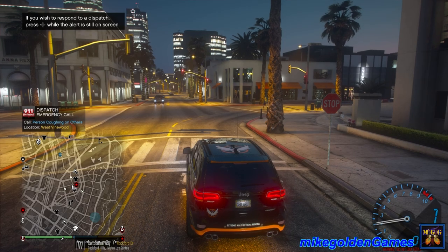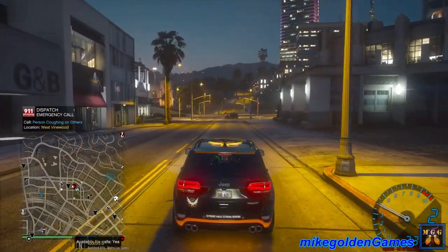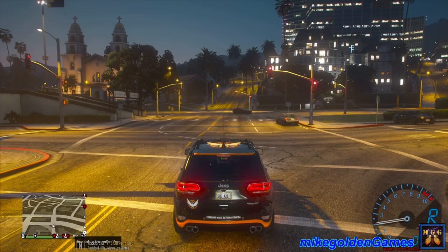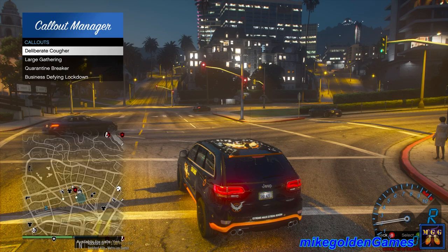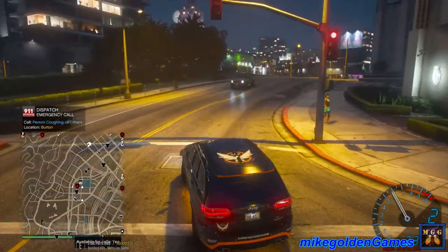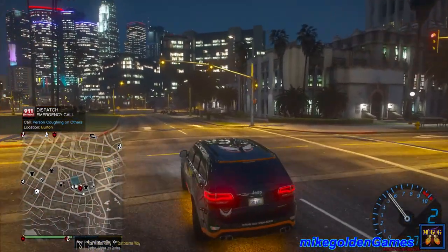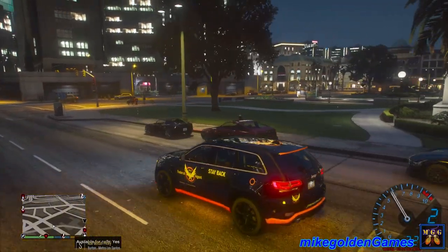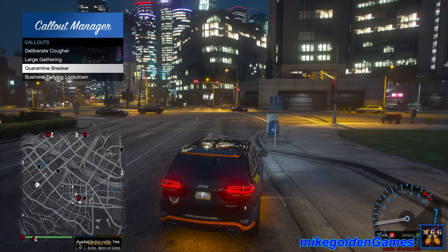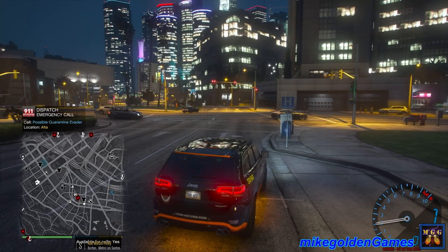We have a person coughing on others in West Vinewood. Copy that dispatch, will respond — if it'll let us. It doesn't seem like it's letting me accept the call. No, it's not letting me accept it — that's weird. Let's try another one: quarantine breaker. Possible quarantine evader. Nope, doesn't work. Corn Time Callouts — I've never been able to get it to work.